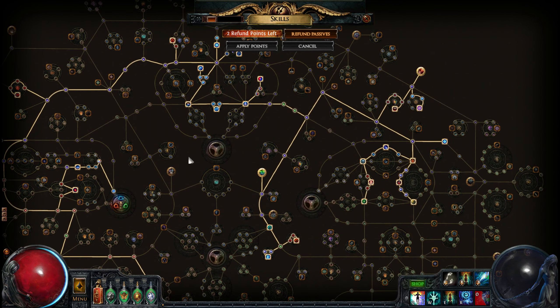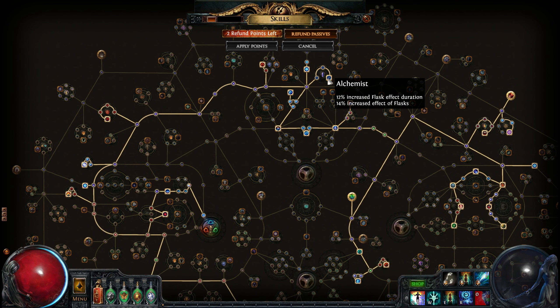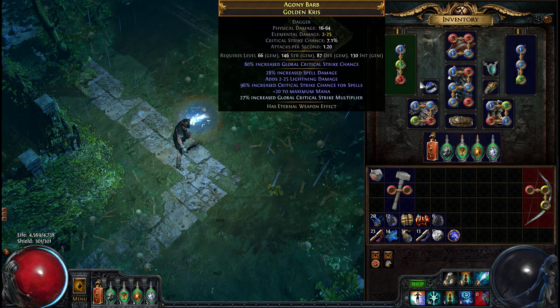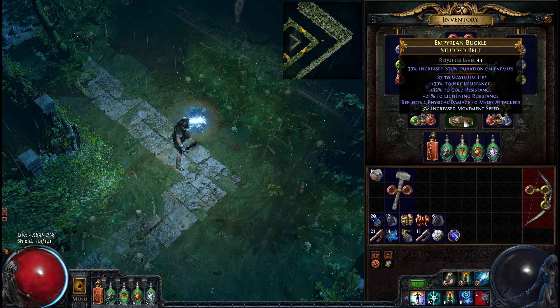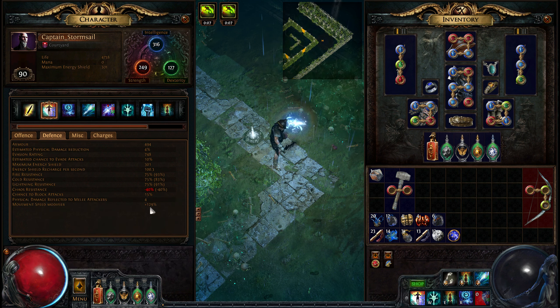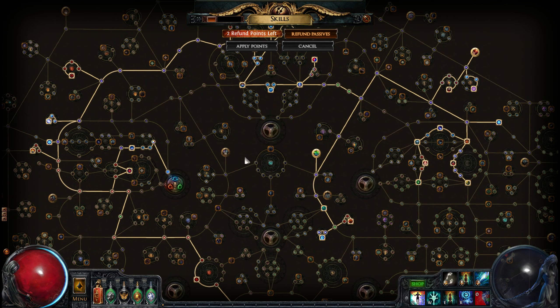The tree is basically the same — it's actually a bit better than it was, because it's a lot easier to get dexterity. I started as a Templar, but it's probably better to start as a Scion, because you get 28 all resistance. You lose 8% area of effect, but you get 28 all res and some more damage. These four points go over here, these five points go over here, and it costs one more point — but you get a lot more benefit out of it.